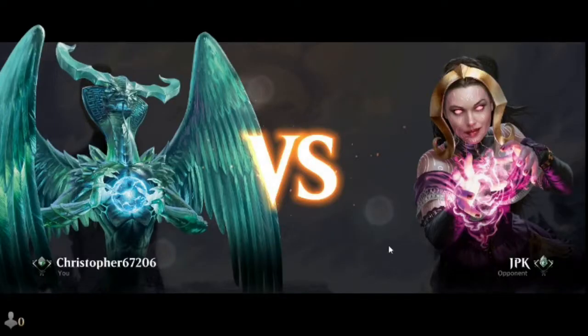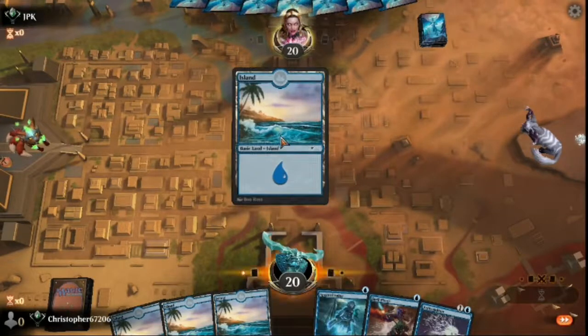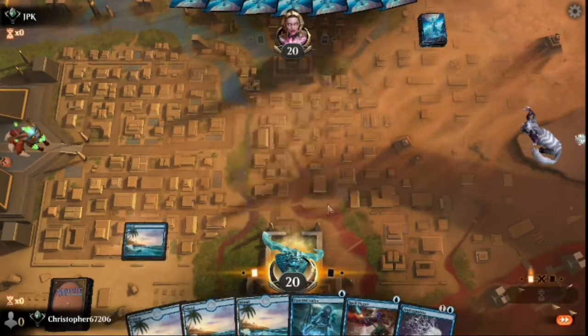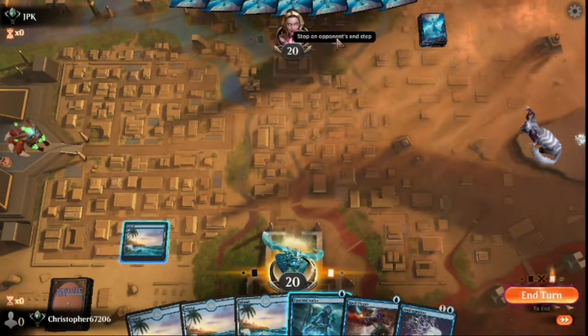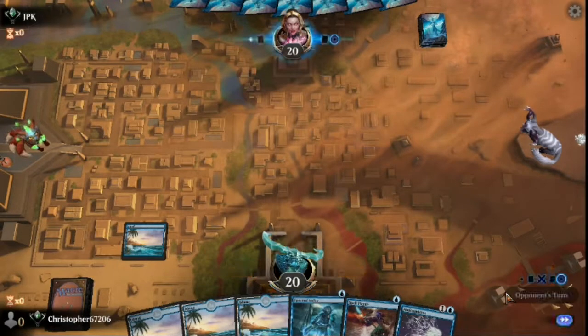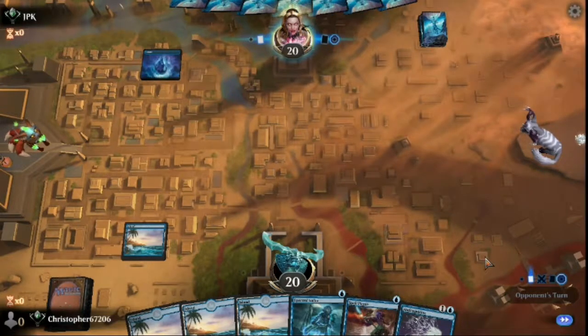Okay, we are back on Mono Blue Tempo — game two, match two. We are one game up in our little challenge. Kept a bit of a sketchy opening hand but it should be fine. We don't want to run out of lands — if we miss a land drop here and there, our protection gets worse because we have to spend mana to get our engine on board while still leaving one or two mana to actually protect it.